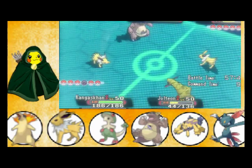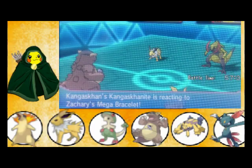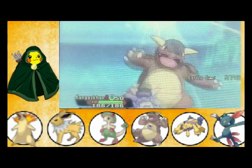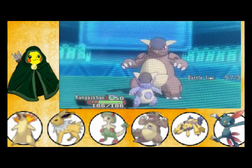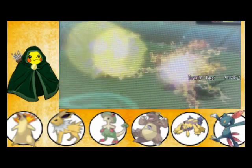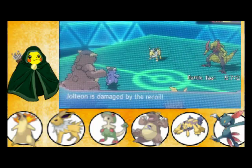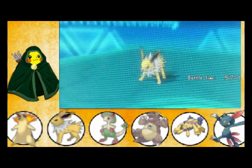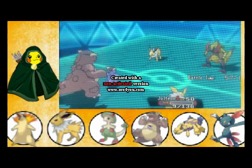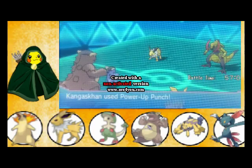Since Jolteon's still out, I'll have him use Wild Charge, and then next turn I can use Last Resort. So that's four moves: Dig, Thunder, Wild Charge, and Last Resort — pretty good moves for Jolteon's setup. And I have Kangaskhan over here with Power-Up Punch. Kangaskhan has the ability Scrappy, so this strategy will work on any Pokemon, including Ghost-types.